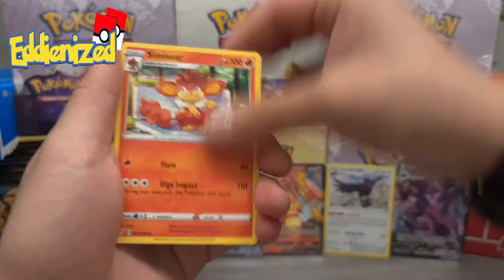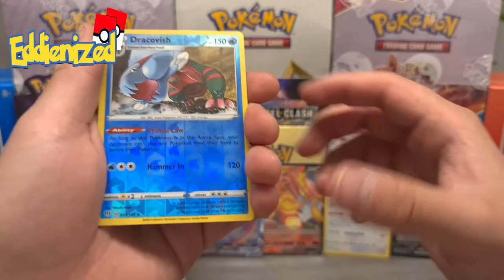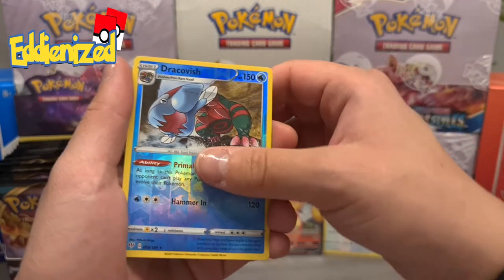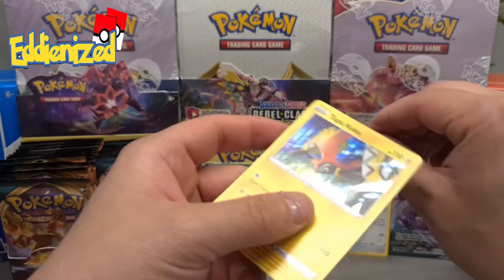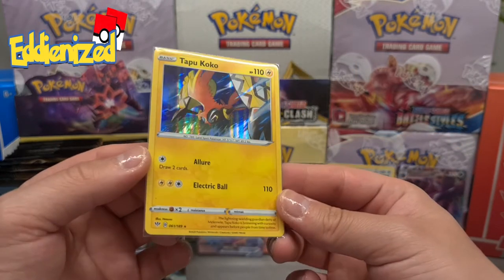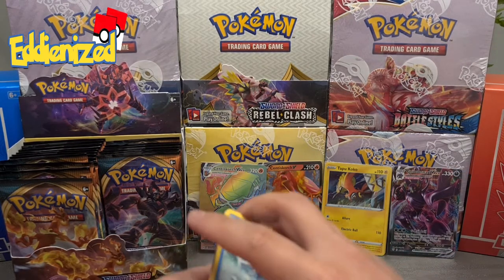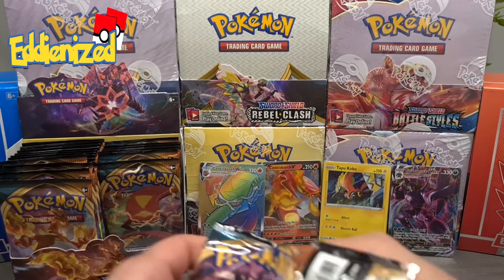Moving on, hoping for something good. Simeon, Feebas, Sinistea, Qwilfish, Wishiwashi, Dracovish Reverse Rare — very nice, a really cool Pokémon in this artwork. And for the last card of this pack, a Tapu Koko Holographic! We have pulled Tapu Koko before. I appreciate this Pokémon — I think it's a really cool one from the TV series. We have gotten the VMAX in Battle Styles and I like that one more, but this is still one for the pulls. So five hits so far from the Darkness of Blaze set, and I can't wait — we still have a lot of packs left.